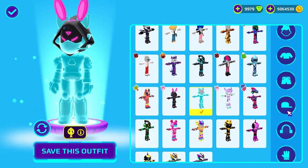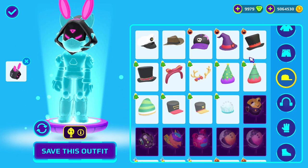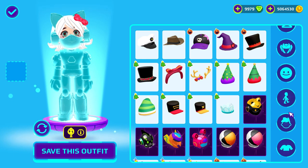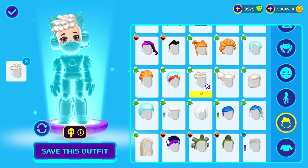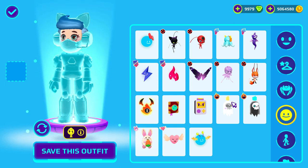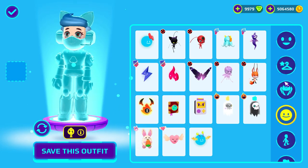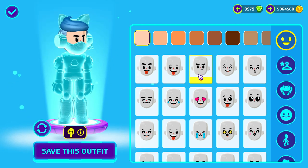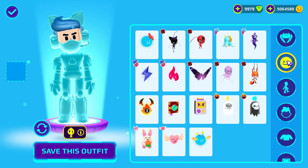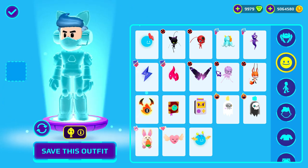I'm gonna change — I don't need the mask, I don't need the head. Okay, like this. Nice. How about that? But the face — where's the hologram? I still don't have it. That is fine. I have to change the face. This is too cute, but this is not the hologram.